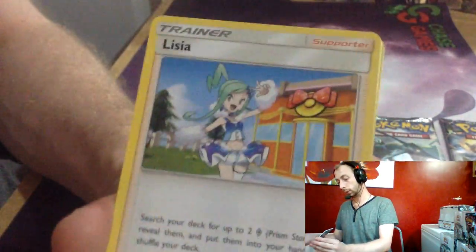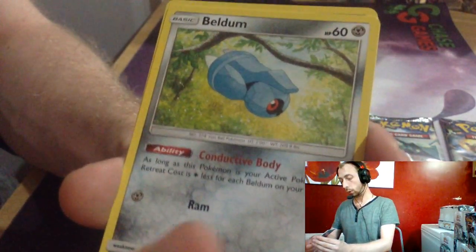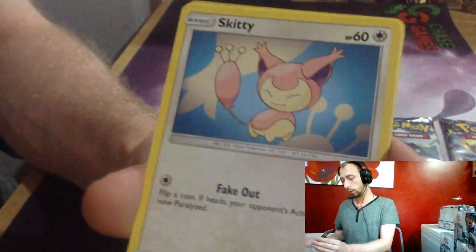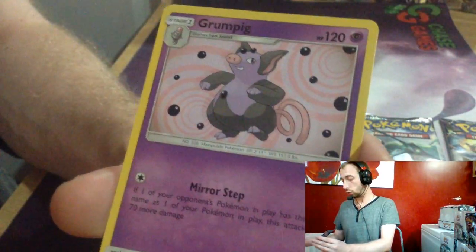Water Energy, Blastoise, Potion, Liza, Torkoal, Beldum 60 HP, Lotad, Seadra, Skitty, Alola Marowak, Poliwag Reverse, and Grumpig.